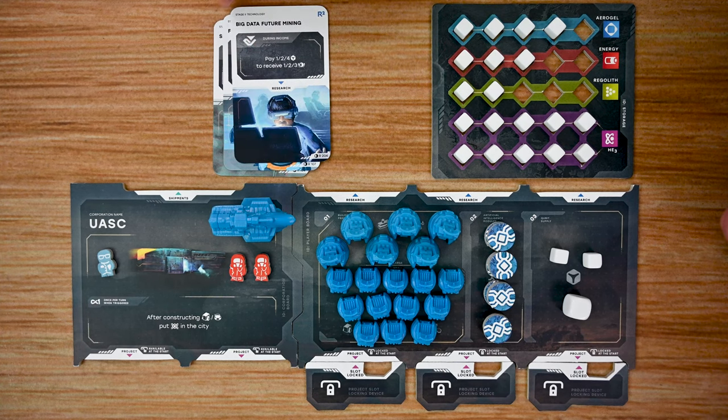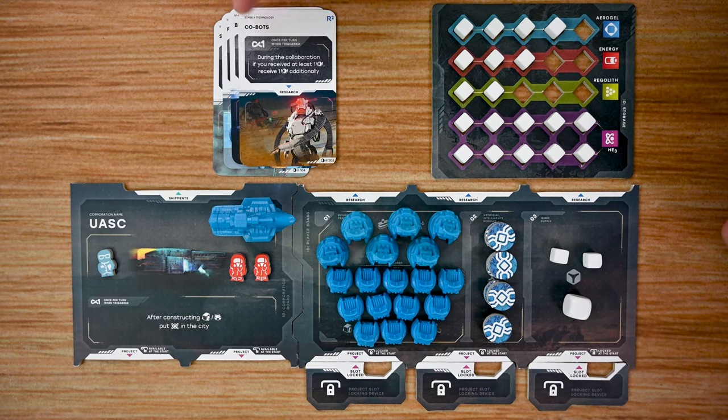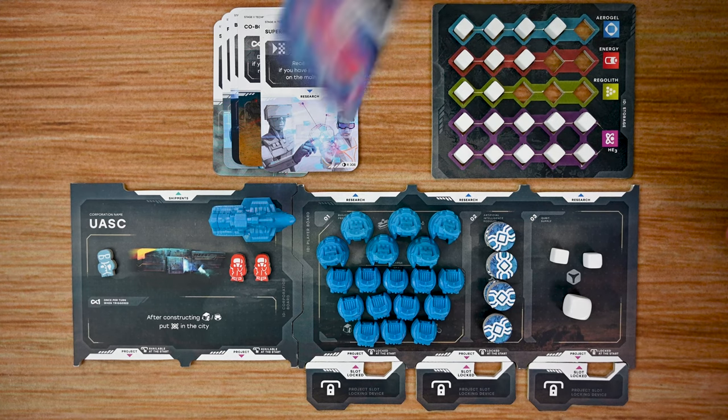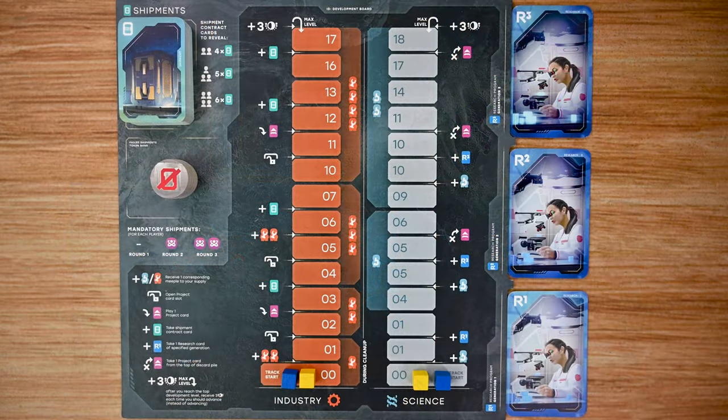Level two research cards include things like Big Data Future Mining, which lets you pay one, two, or four quibits to receive one, two, or three victory points respectively, or the Bio-Bots which grant a specific effect. Level three research cards are end-game victory conditions or ways of gaining more victory points, such as the Super Intelligent Friendly AI — worth ten victory points if you have at least five AI modules on the main board — or High Temperature Superconductivity, which gives two victory points for each of your two different building types on the main board.